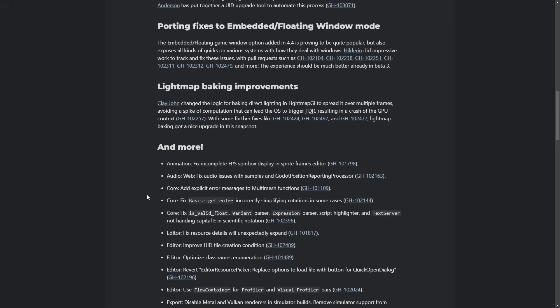And then there was something about lightmap baking. All in all, again, beta — getting through the bugs. And then it's on to 4.5, which is new features.